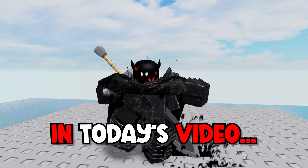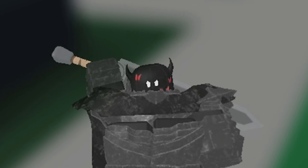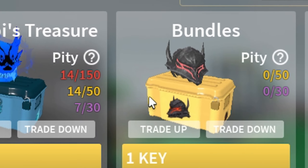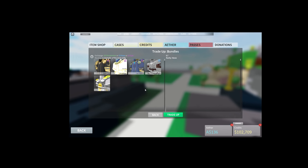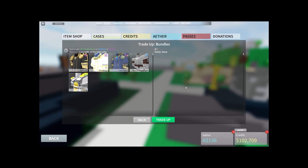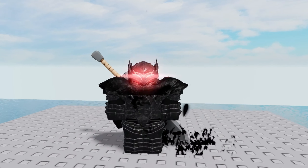Welcome back! Today I'm rocking the berserker armor. How I unlocked it was pretty simple — I went to the store, went to cases, and they have a trade-up button on pretty much all the cases. I clicked trade up, had like 15 stacks of armor, traded them up, then rolled again and it gave me berserker. So yeah, let me know what you think.